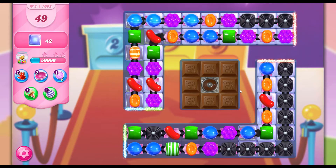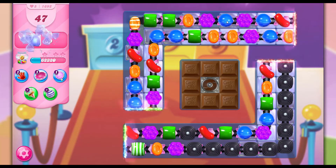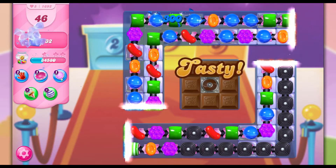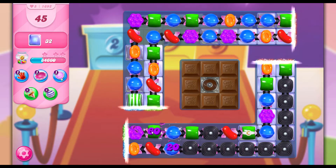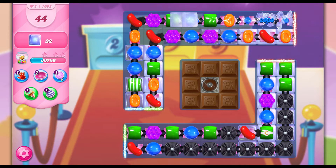Really just kind of luck with what we get ultimately. I wouldn't worry about concentrating on any other of the jellies right now because they would just kind of disappear on their own. Really just concentrate on trying to create those striped candies to get rid of the middle jellies and chocolates.